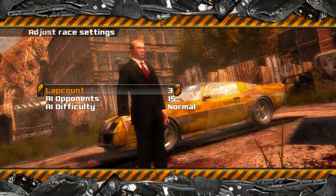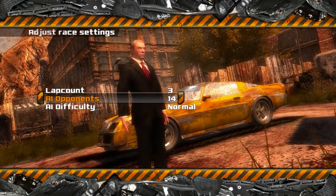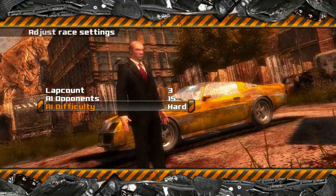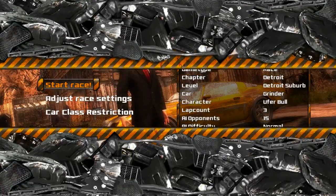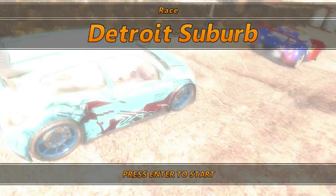Race settings — lap count, 1 to 5. AI opponents, up to 15 from the looks of it. And difficulty: easy, hard, normal. Let's go with normal for the time being and see how successful we are. Race mode tips: learn the shortcuts on each map for the best lap times, get boost by smashing, cars heal, use handbrake. Nothing too complicated — let's get it on.